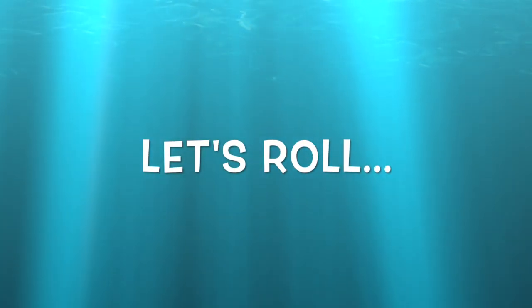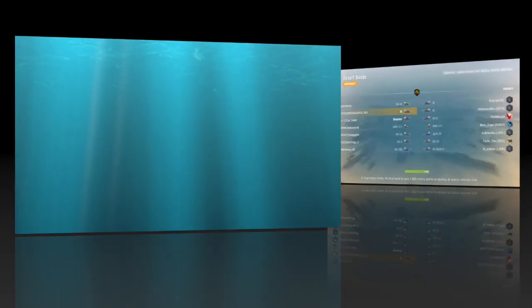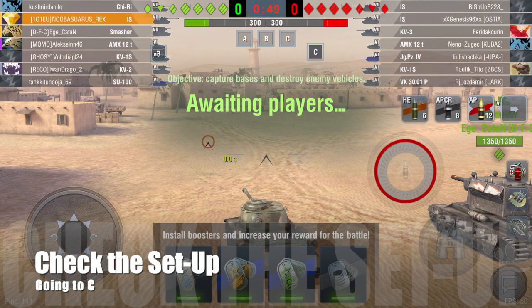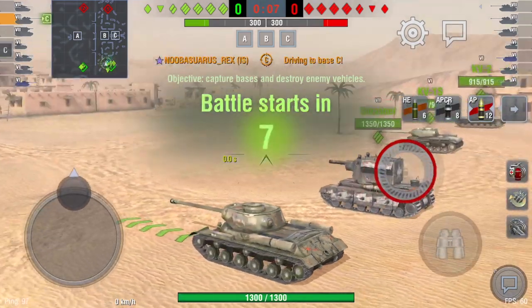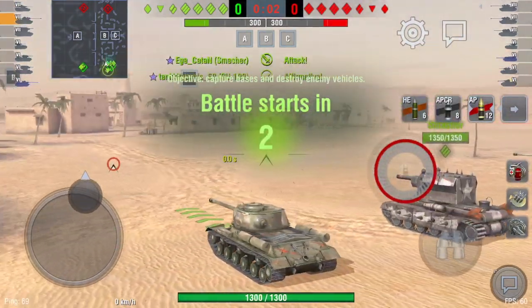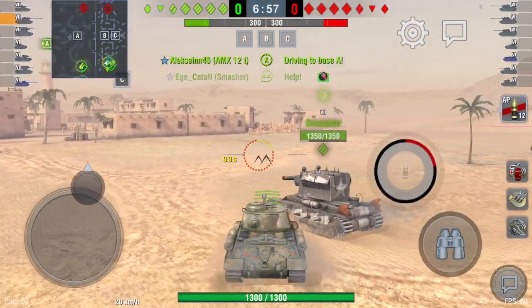One last thing on the gun: the 122mm has great pen on the HE as well, so make sure you have HE shells loaded up for light tanks and the backs and sides of medium tanks. Now let's check the setup — I'm going to go to C. As I'm top tier, going to C is really a very typical heavy tank move and this is what you should be doing.